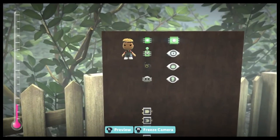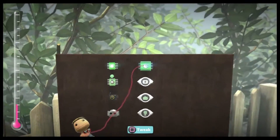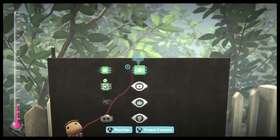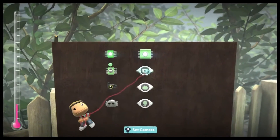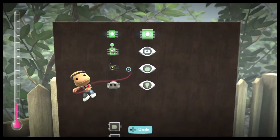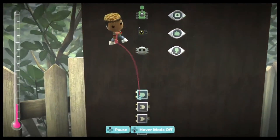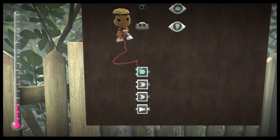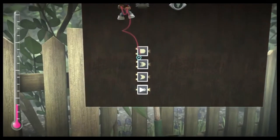On the left is LittleBigPlanet 1 logic, and on the right is LittleBigPlanet 2 logic. They look different, but also have different names. In LittleBigPlanet 2, we have the tag, but in LittleBigPlanet 1, it was called a magnetic key. The tag sensor was called the magnetic key switch. The grab sensor was called the grab switch. The player sensor had the same name, but it looked different. None of this advanced logic existed — you had to make it yourself using pistons and magnetic key switches and dark matter, and it was sort of complicated.